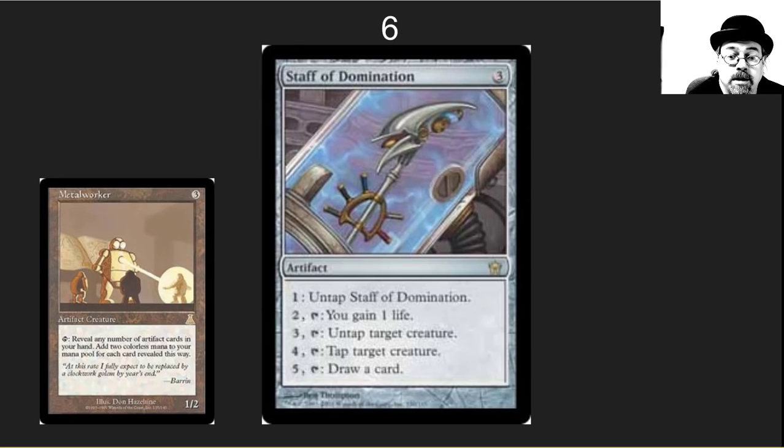The number 6 spot is a card I was a little sad to see unbanned — it's a crazy combo piece and incredibly powerful. Staff of Domination, with an honorable mention to Metalworker. Both of these cards do really crazy things. Staff of Domination has combo potential but also a lot of utility and can fit in fair decks. Metalworker is broken fast and combos well with other cards.